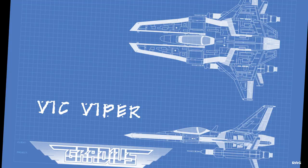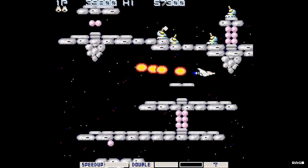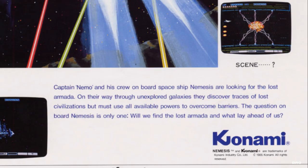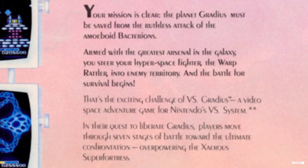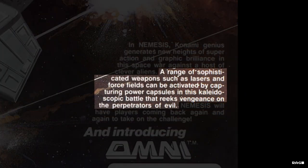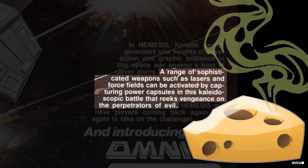In this game you take control of the Vic Viper, a trans-dimensional spaceship inspired by the dual-nosed spacecraft in the anime Lensman, to battle against an armada of enemies. If you're playing Nemesis, the US version, then you control Captain Nemo and his crew aboard the spaceship Nemesis looking for a lost armada. Or if you're playing Versus Gradius, based on the NES port, then you pilot the Warp Rattler to save the planet Gradius from Zarya's superfortress and the amoeboid Bacterions. Whichever story you go with, you must fight through a host of clever aliens using sophisticated weapons such as lasers, activated by capturing power capsules.